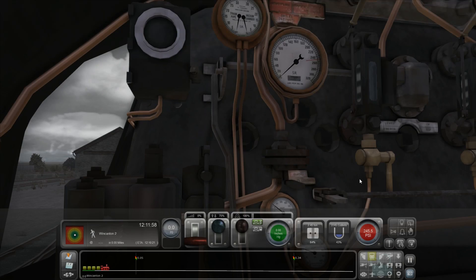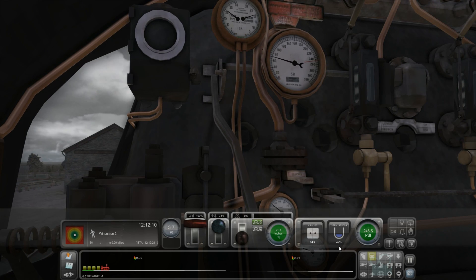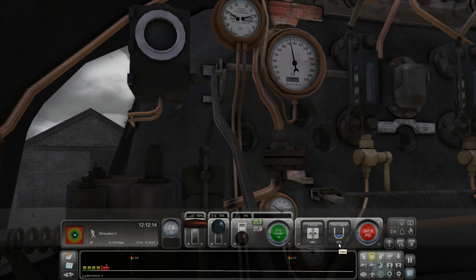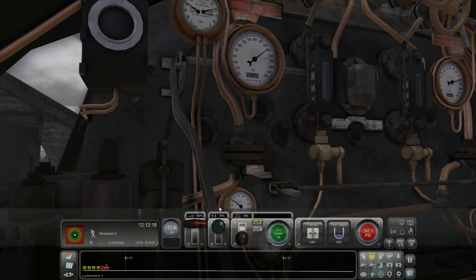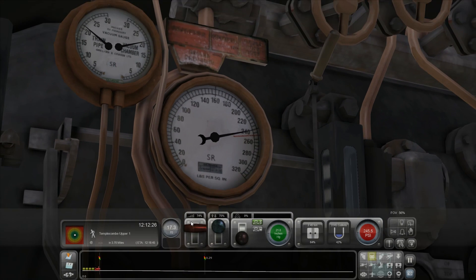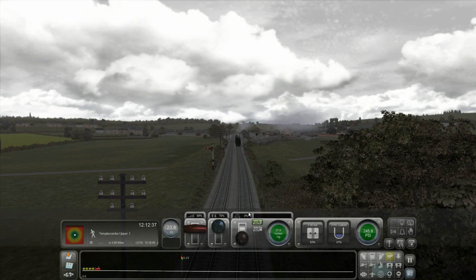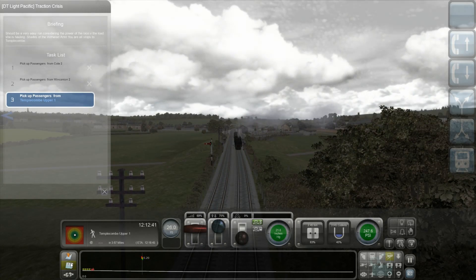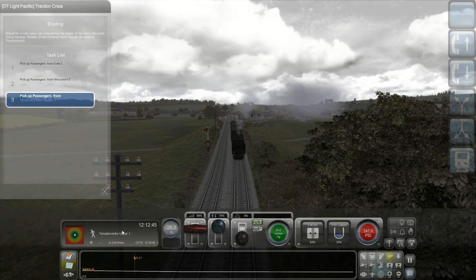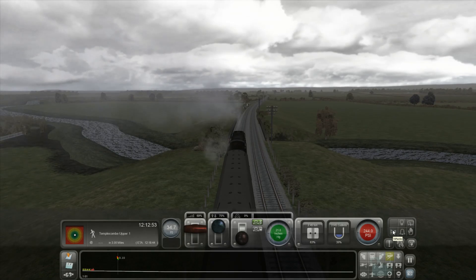We're just going to have to leave and fail everything — that's what I usually do. Brakes off. We're heading over to the last place here. Oh, there's a red line there — I'm assuming I'm not supposed to go over the red line. I really fail with steam trains. We have 3.68 miles, and we've failed again. I really have no idea how I'm supposed to get everyone on and off the train.